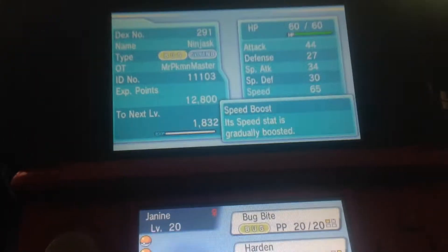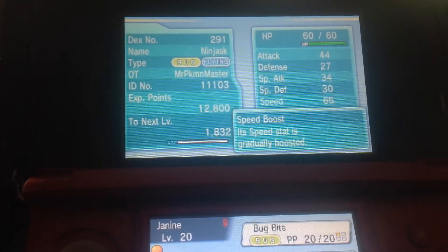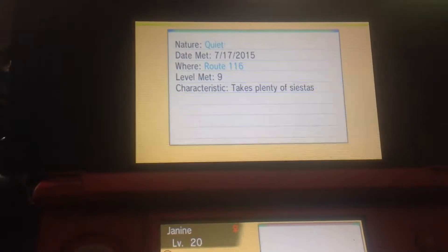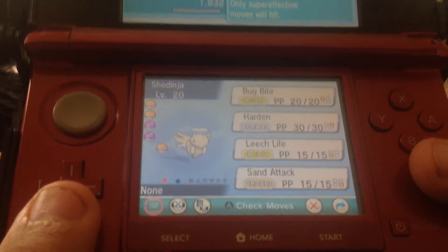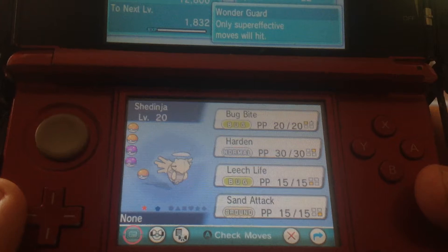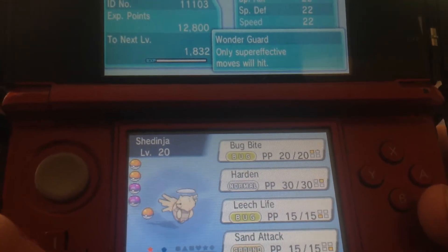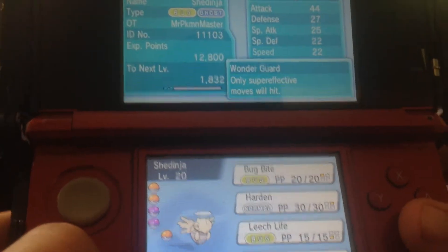So this Ninjask is... are you kidding me? It's Quiet nature. That's the worst nature for it. Bug Bite, Harden, Leech Life, Swords Dance Attack. And... Shiny Shedinja! Although you can't really tell what's different. What's different from a regular Shedinja? Anyway...